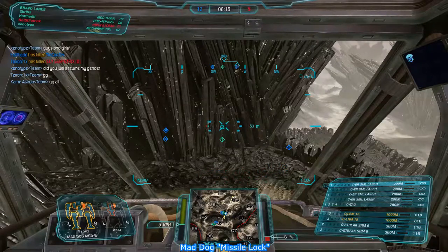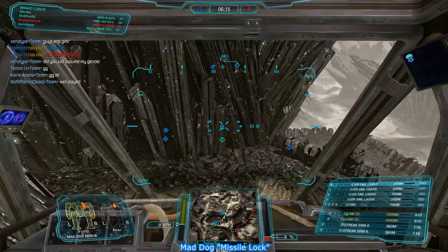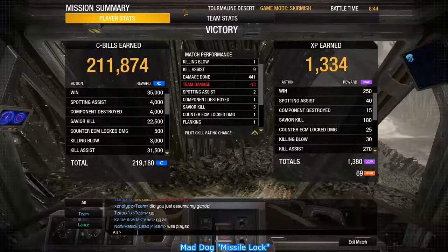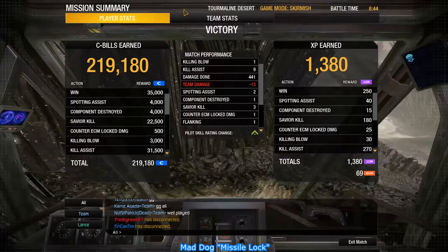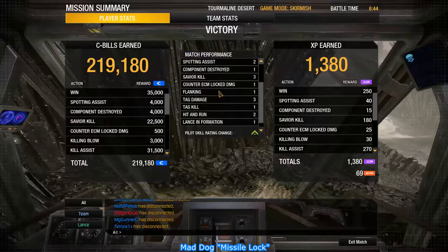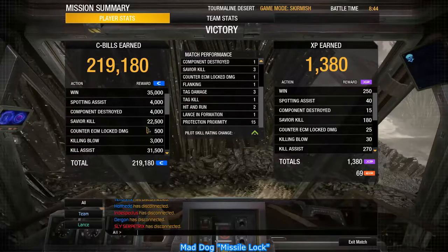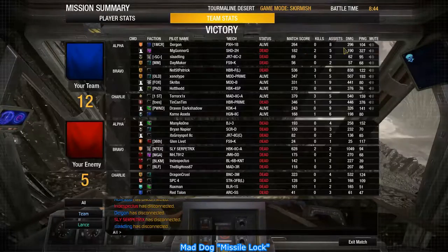I got some stuff at the end — I literally had like one hit. One kill, nine assists, 441 damage. Unfortunately I shot my teammates a little bit — I seem to do that about every match, getting anywhere from one to 15 team damage. It's regrettable, but in the end we usually still win. Let's see how the rest of our team did. Pretty good — holy crap, that Hellbringer. Wow.